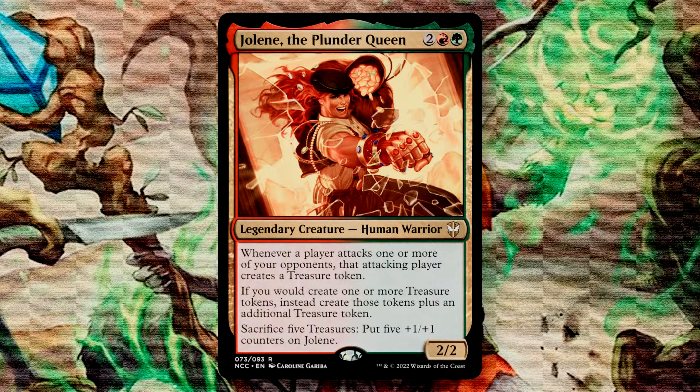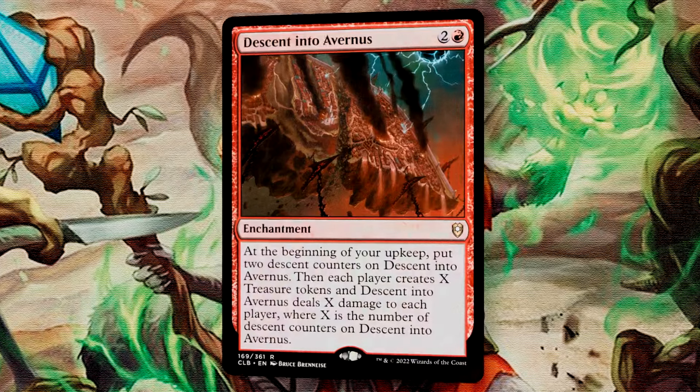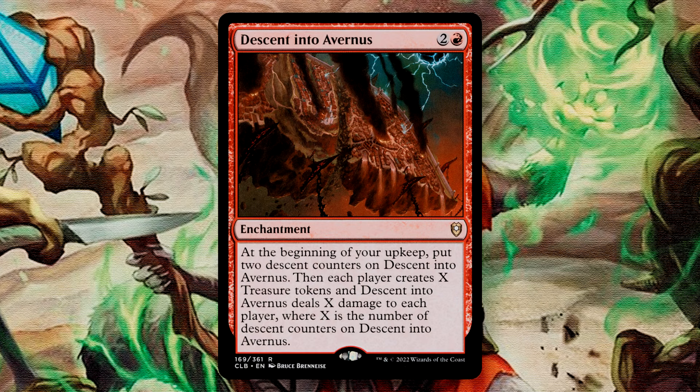Jolene, the Plunder Queen is another creature that gives treasure tokens. This one incentivizes your opponents to attack each other, as they'll get treasure tokens for attacking an opponent. If you would create treasure tokens, you make an additional one each time. You can also sacrifice 5 treasure tokens to put 5 +1/+1 counters onto Jolene. It's another treasure producer, and extra treasure is always welcome. Descent into Avernus is a 3-mana enchantment that is a little bit chaotic. At the beginning of our upkeep, you put two descent counters on it, and then each player creates X treasure tokens and takes X damage, where X is the number of counters on Descent into Avernus. This gives us so many treasure tokens, and it does put a bit of a clock on the game — we want to speed things up sometimes, and so this is a great way to do it.